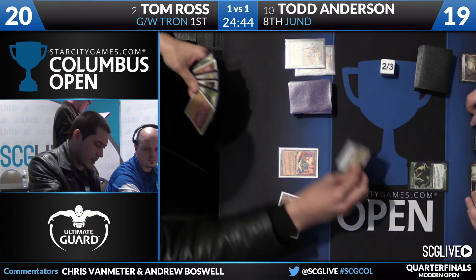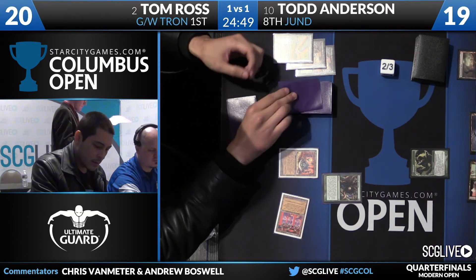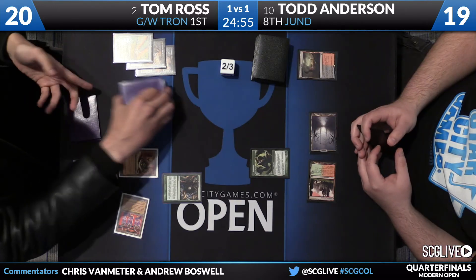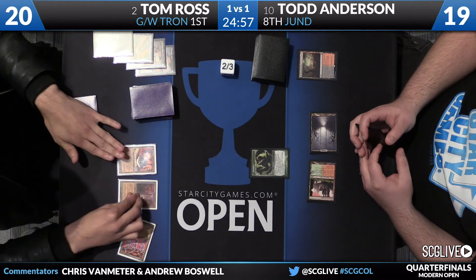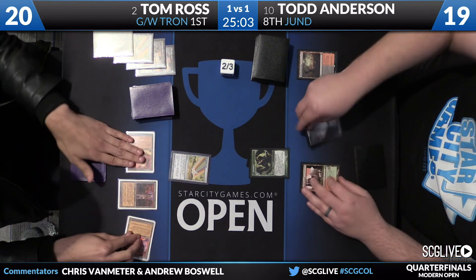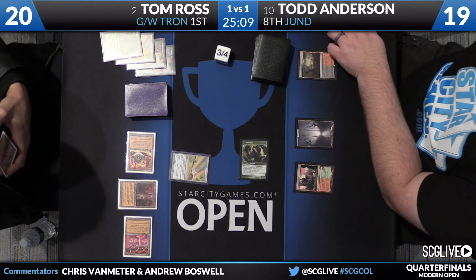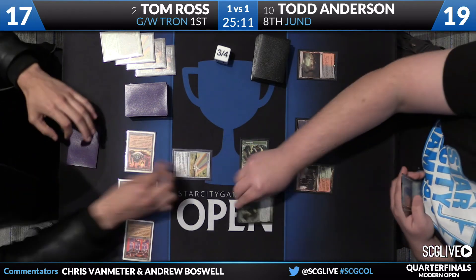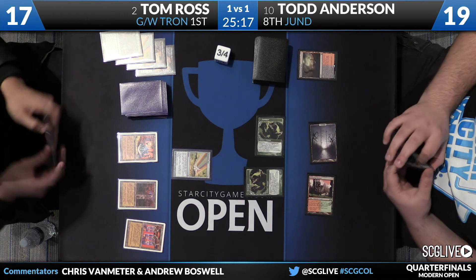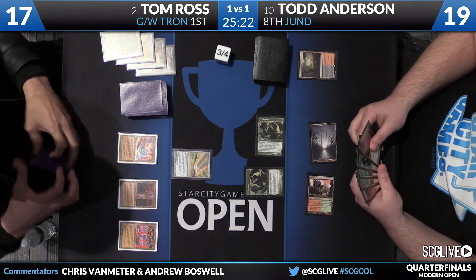Tom still hasn't found the last Tron piece. He sacrifices his Chromatic Star for green mana, plays Ancient Stirrings, and finds a Tower — Tom is off to the races. He now has the full Tron set online, an explosion of mana. He plays the Chromatic Star, takes three damage, falls to 17. Todd has another Tarmogoyf but no land. With another Tron land, Tom can land Ugin, minus-two, and clean up both Tarmogoyfs to firmly take control.